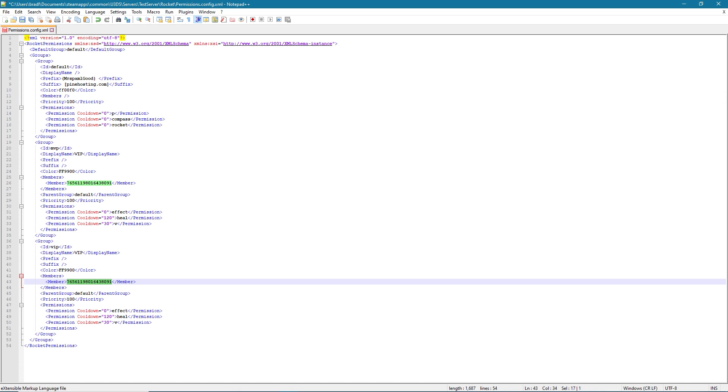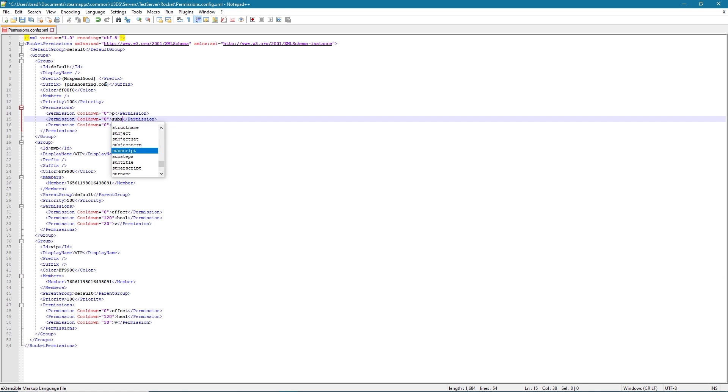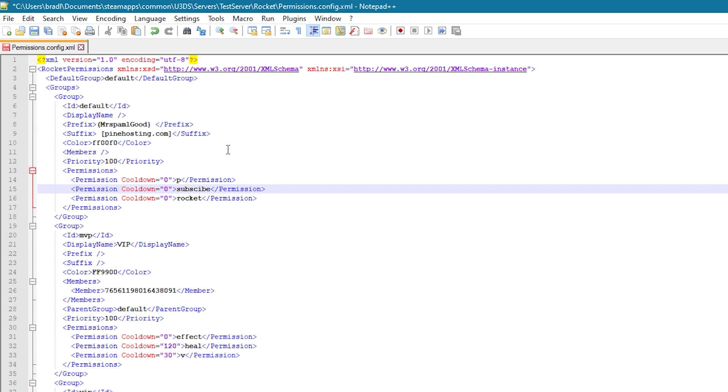Now we're onto permissions, which is the whole point of the video. Permissions are giving someone permission to do something — it's like when someone asks 'can I do this?' and you say 'yes, you have permission'. So if there's a plugin that has the permission 'subscribe' for example, you would give them permission 'subscribe' and now they can do that action. Every single plugin on Unturned has a permission node. Some plugins don't list what their permissions are and a lot of the websites have gone down, so it's good to ask on Discord. Generally the permission is the same as the command name — so if the command is 'tp', the permission is probably 'tp' in most cases.